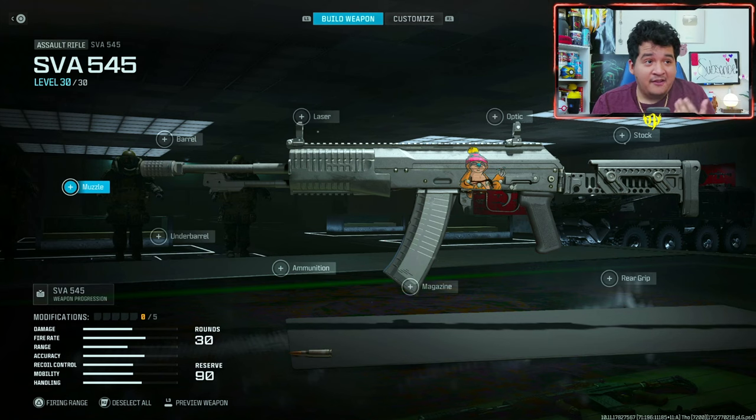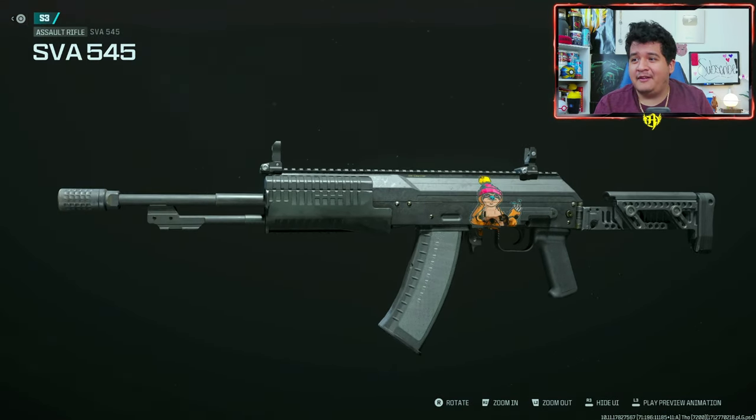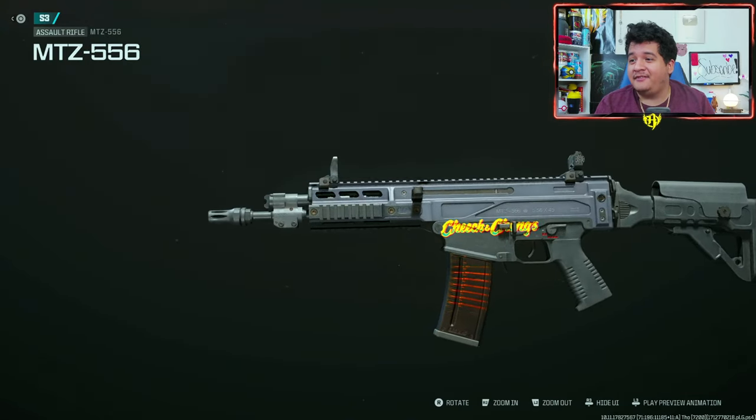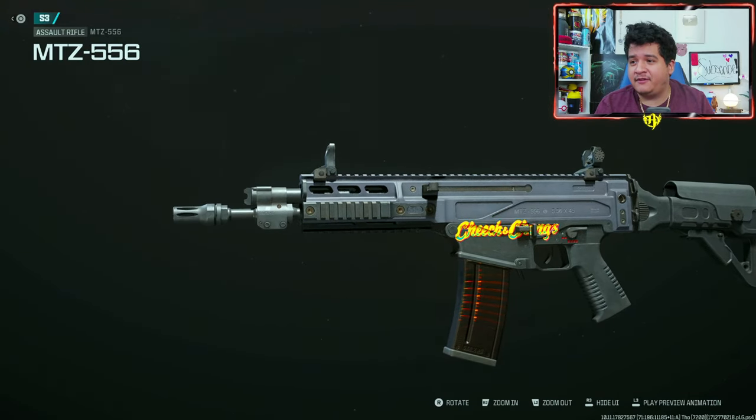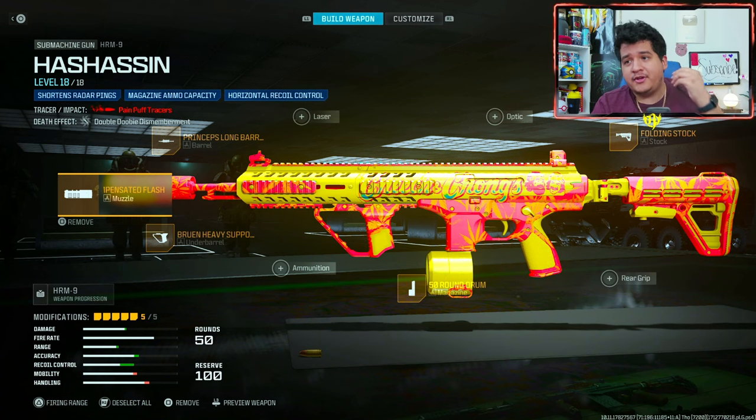Here's the little sloth decal on the SVA-545 looking pretty funny, and here's the Cheech and Chong decal on the MTZ-556. I find this decal kind of small on most guns — it's not the best decal. Hopefully they improve their placement because the placement on most of these guns is very terrible.